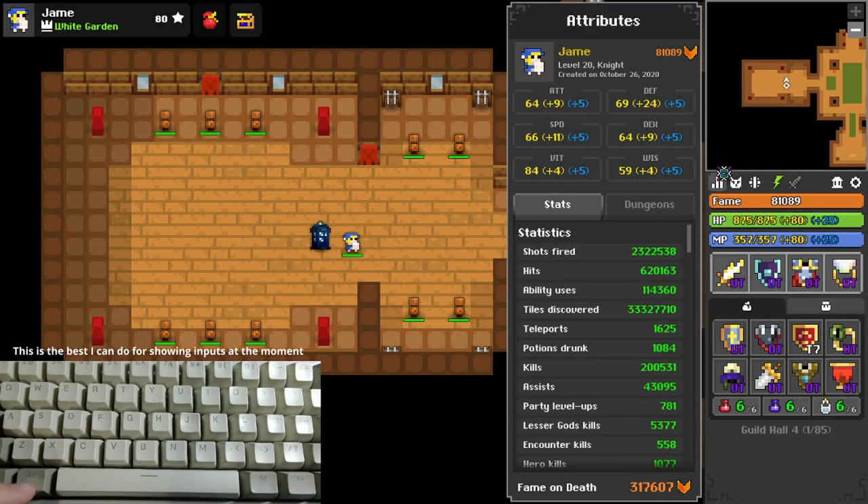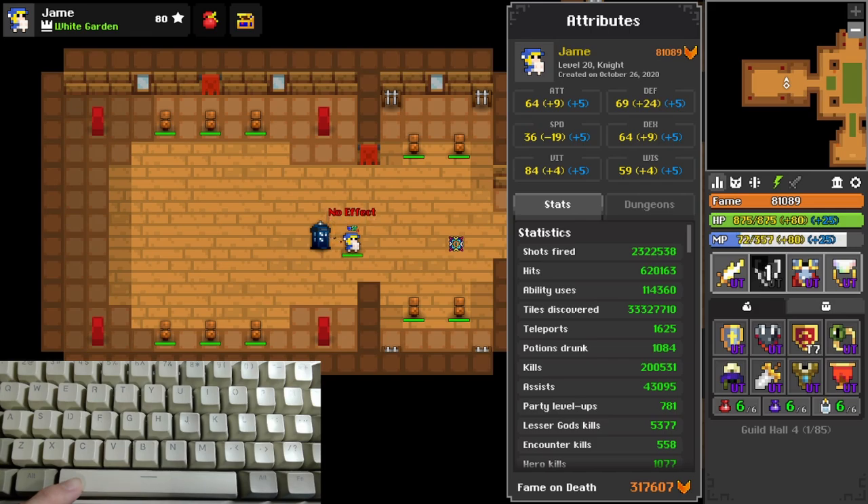Alongside the exploding shot, you get slowed by 30 speed for 5 seconds again. Though it is misleading — you'd assume this slow triggers when you run out of mana, but in reality it triggers when you let go of your ability key. This means that if you run out of mana, you can keep holding down your ability key to avoid getting slowed when you release.